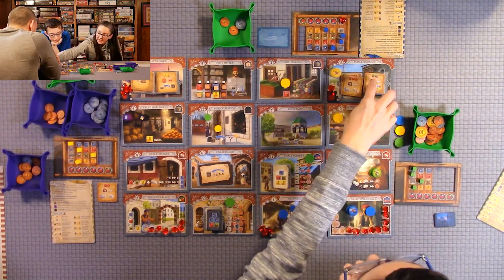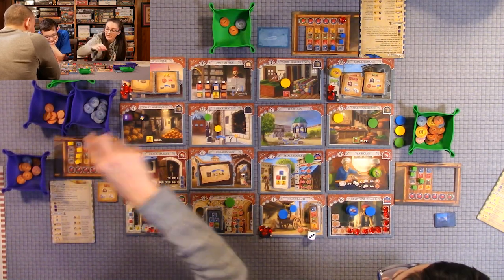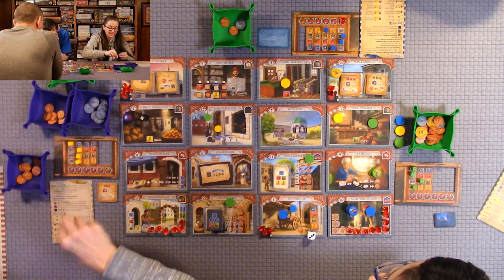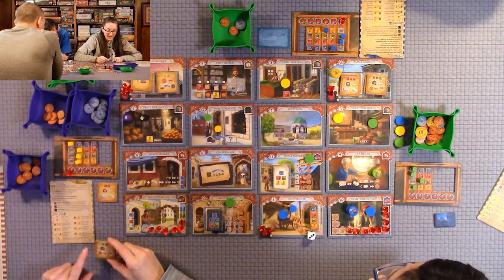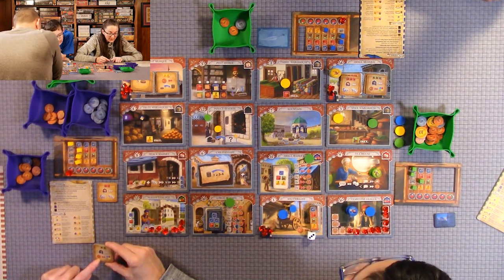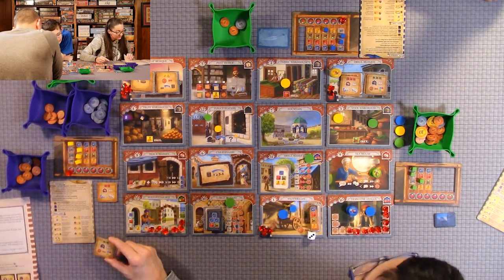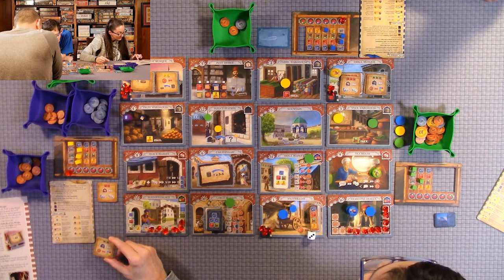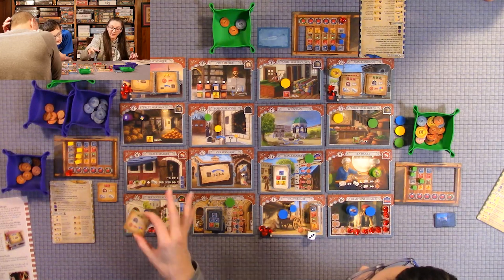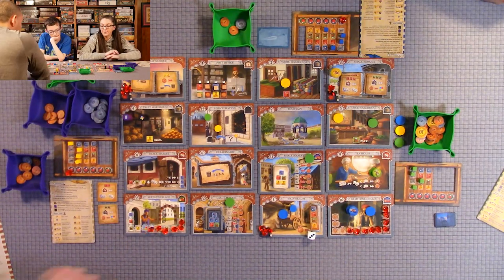I pick up my guy and pay for the second mosque tile with my two green goods, getting a gem for having both tiles. And with this mosque tile I can pay two lira to gain one additional good of any type when using one of the three warehouses.